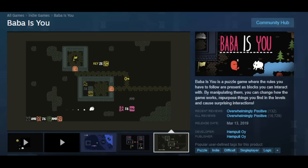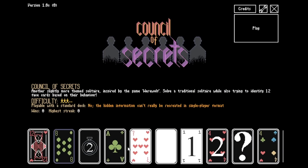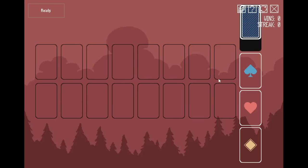BabaZuDev made this Cursed Solitaire game — there are like 20 variants or something. This one's apparently called Council of Secrets, where you have to identify 12 face cards based on their behavior.